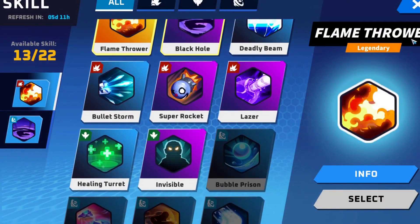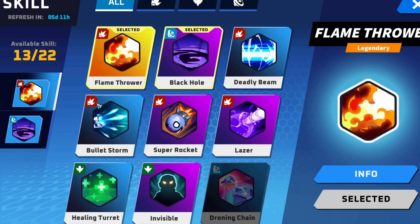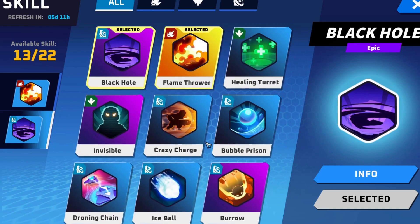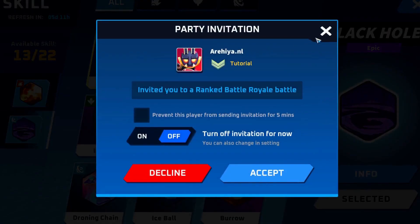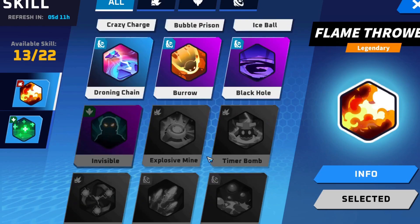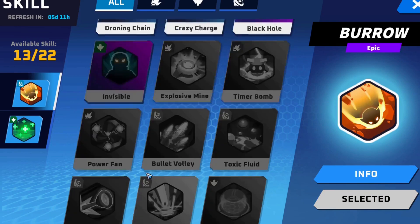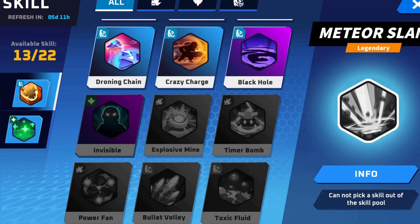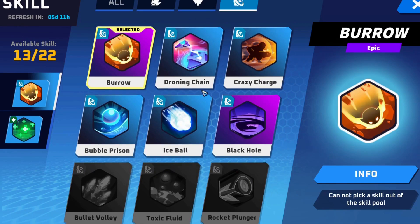Shana is obviously a marksman, so the abilities I would pick up for her would be some escaping ability depending on what's available. The skill you're going to play will depend on the mode you're playing. For battle royale I'll probably look at picking up the healing turret and maybe Borrow for the escaping ability. Meteor Slam is good as well, and Invisible is not too bad either.